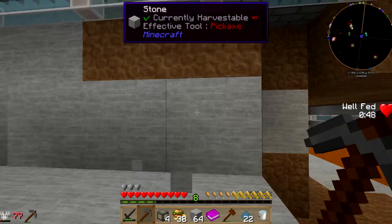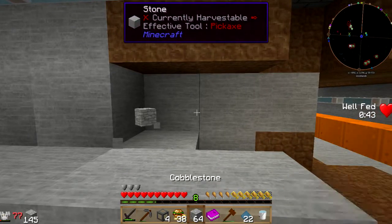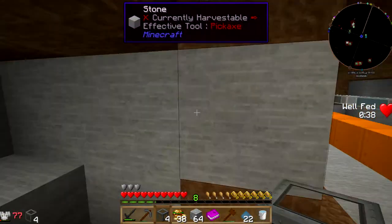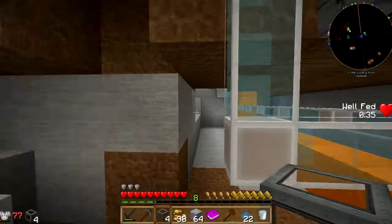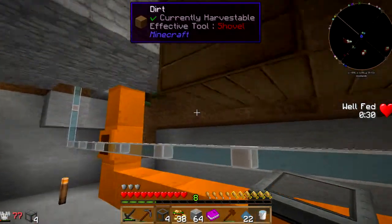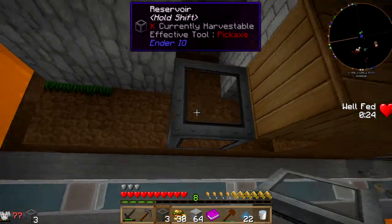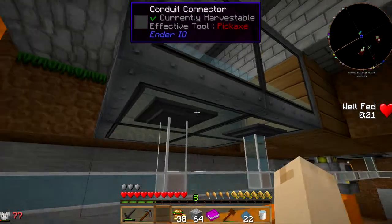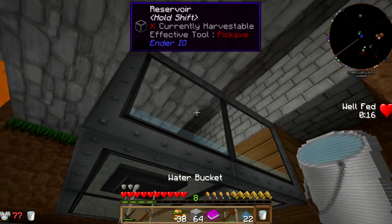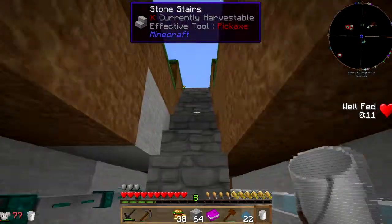We're going to go ahead and add a reservoir. This needs water, that needs water, this stuff down here needs water - there's lots of places I could put one. The reservoir should probably go down here. Let me put a bucket of water in it, then go get another bucket of water and turn it into a source.